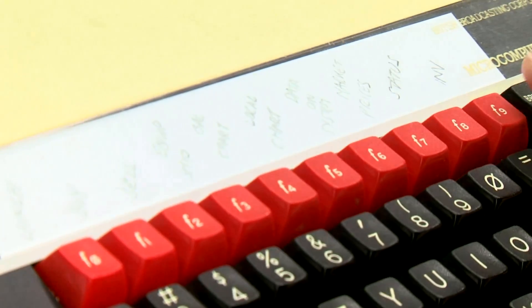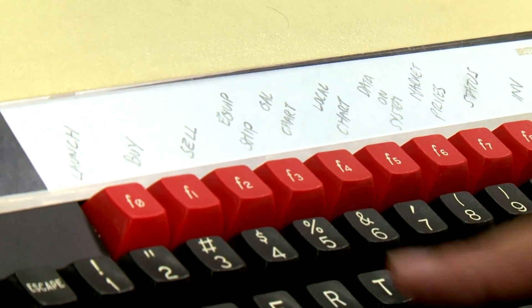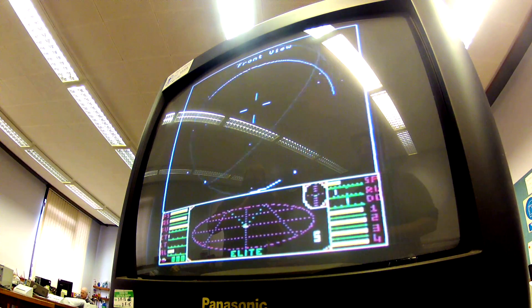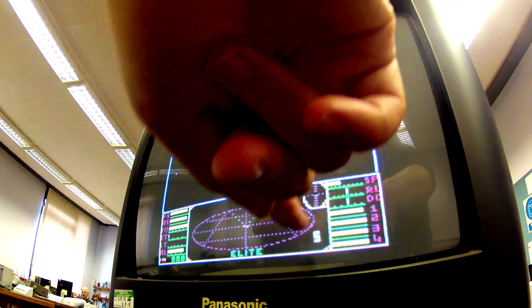Each one of these function keys does something. I've lost the original overlay that came with the game. I'm now going to press this button, which is going to launch us into space. So there we are — we're presented now with the planet in front of us. That's the planet Larve in front of us. This diagram here tells us what's around us.